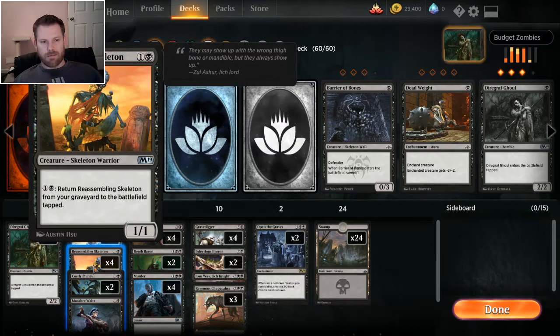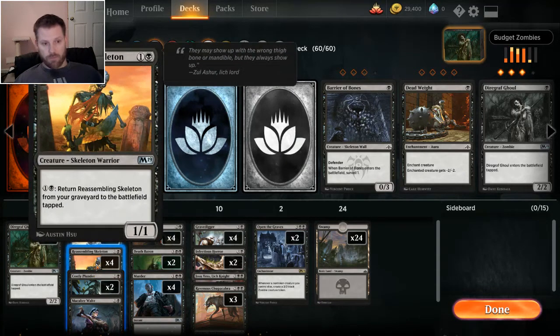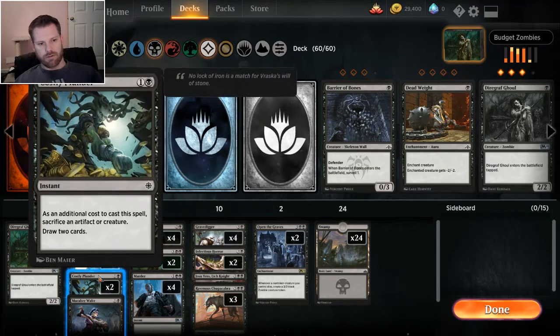Four Reassembling Skeletons — it's a two-casting one-one. At any time you can pay two and return it to the battlefield tapped from your graveyard. This works pretty well even if you discard it. Costly Plunder is a two-casting draw-two-cards; as an additional cost you have to sacrifice a creature. Works really good with Reassembling Skeleton and also Doomed Dissenter, because then you get the two-two and you draw cards, all for two.